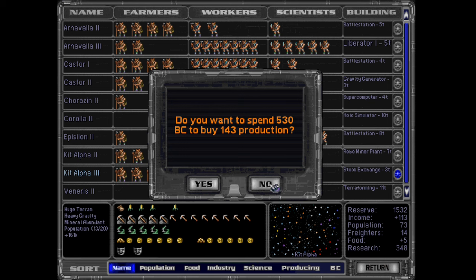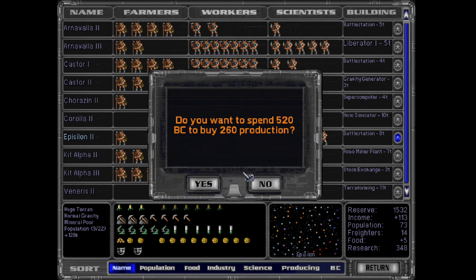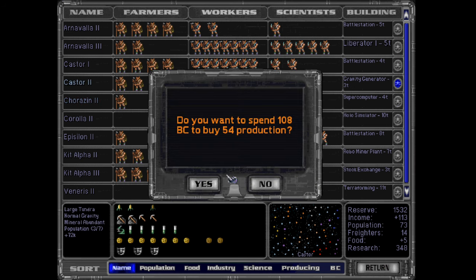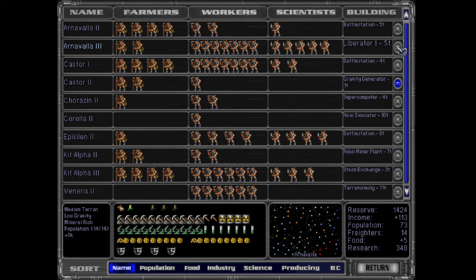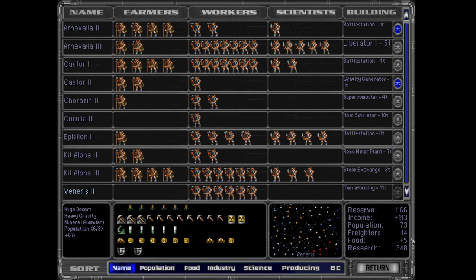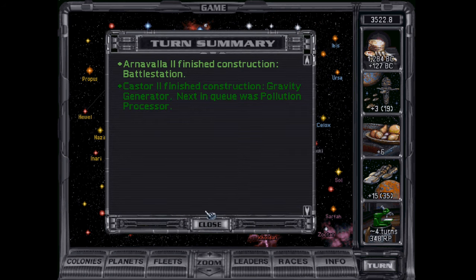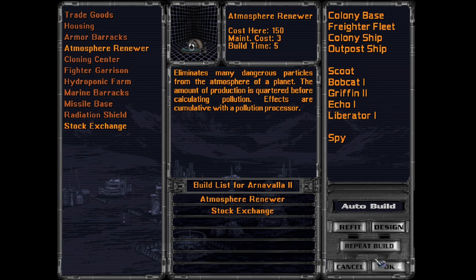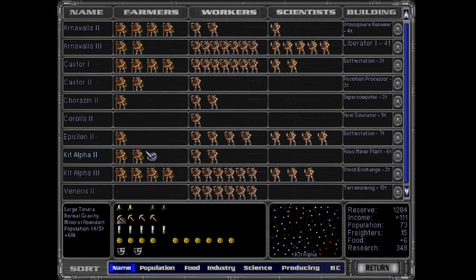Fully armed and operational battle station. Let's see if we can crank out anything a little quicker. That's doable. Stock exchange — absolutely. Probably should do the renewer first. I think I did not add much production because of the pollution there.